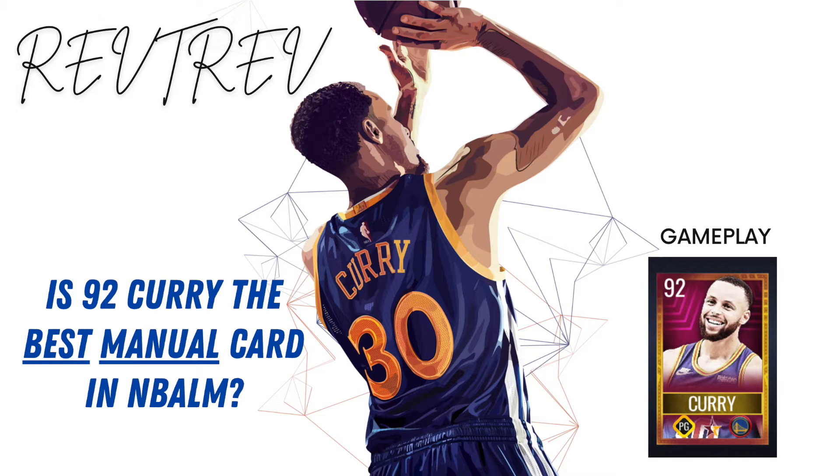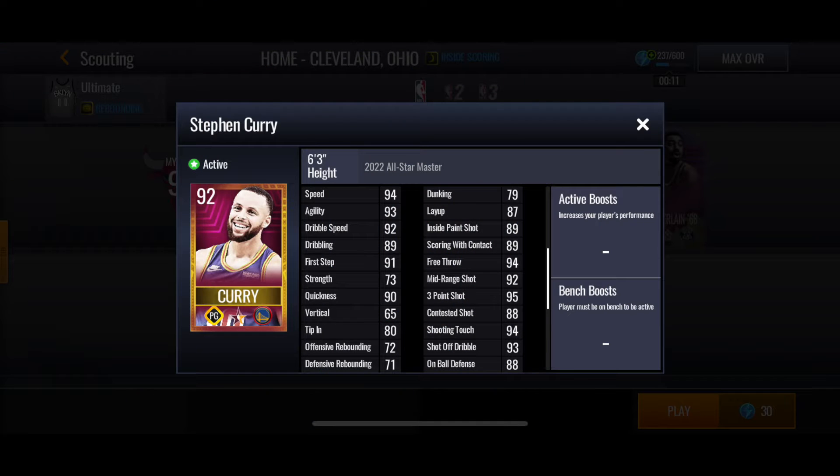Hey everyone, it's Rev Trev and the big question I'm asking today is: is All-Star 92 Curry the best manual card at NBA Live Mobile? It's a great question. This card is absolutely lit. 94 speed, 93 agility, 95 three-point shooting.